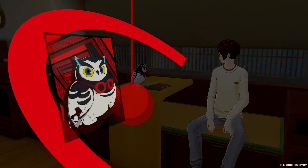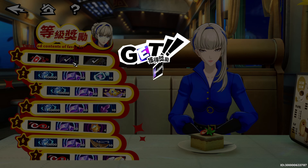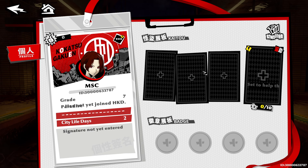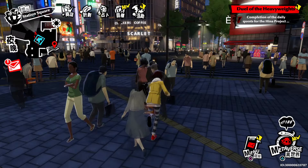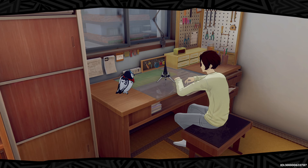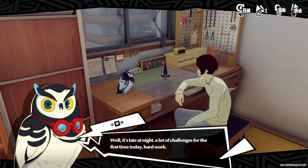The game still kept social links, because of course you can't have modern Persona without them. I haven't gotten far into them — most are story-related — but I heard the most important one right now is the Velvet Room attendant, Melio, because she gives you benefits in the Velvet Room. The real-life social elements are exactly what you'd expect from Persona: you walk around Shibuya, which is more open now — you can actually go through the crossing. There are social stats, and it now shows your actual progress toward leveling them up, which is really nice.